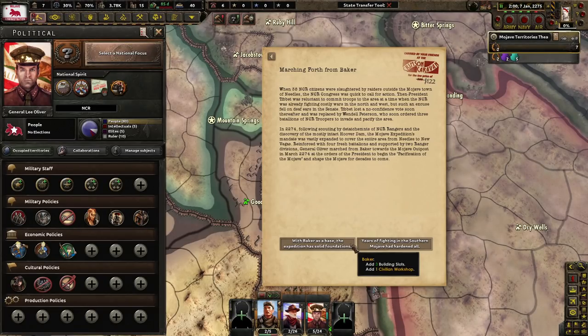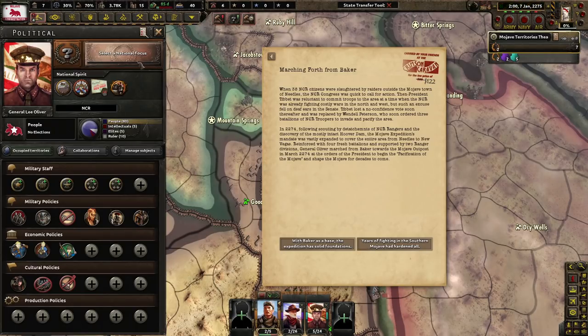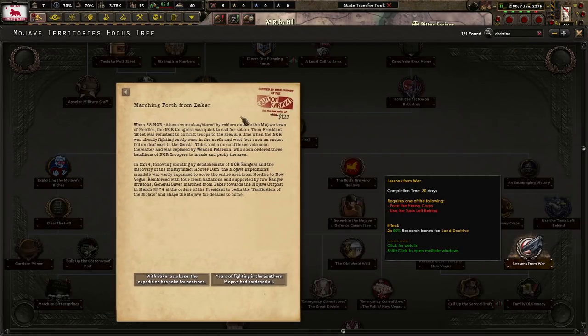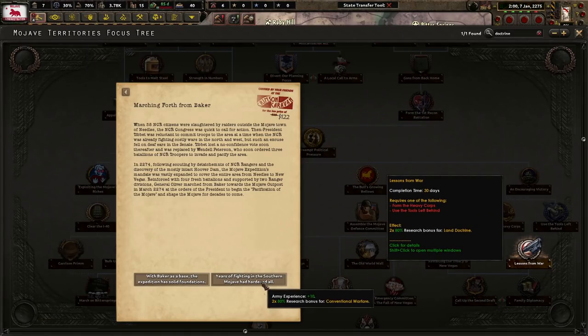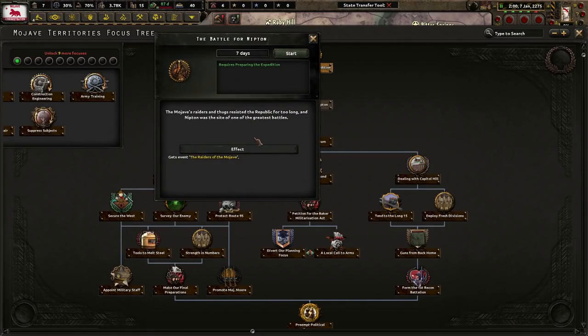With Baker as a base, the expedition has a solid foundation — we get a civilian factory and a few more building slots. Years of fighting in the southern Mojave had hardened all; we get more Army XP and a double bonus for Conventional Warfare. I like the bonus for Conventional Warfare. We also get a double bonus down the Land Doctrine already, so we probably don't want to go further there. Let's take the Baker as a base option. The Battle for Nipton: the Mojave Raiders and Thugs resisted the Republic for too long, and Nipton was the site of one of the greatest battles.